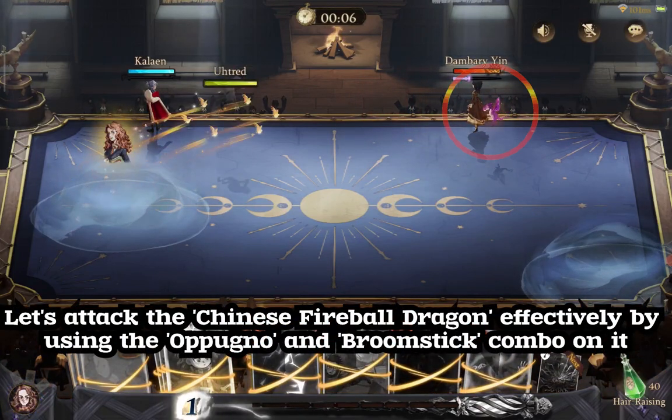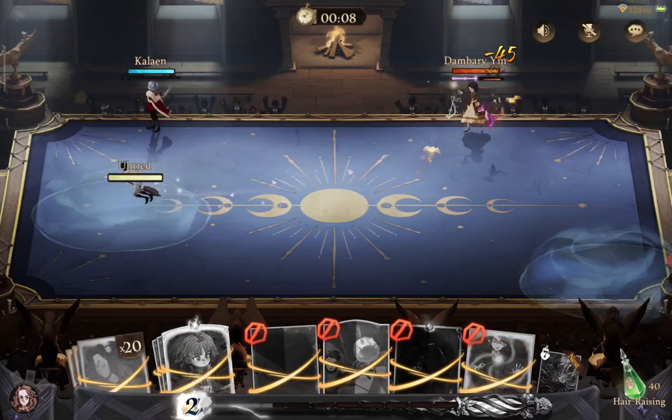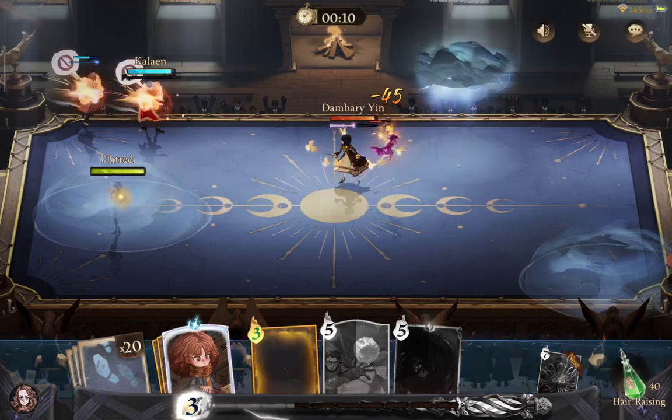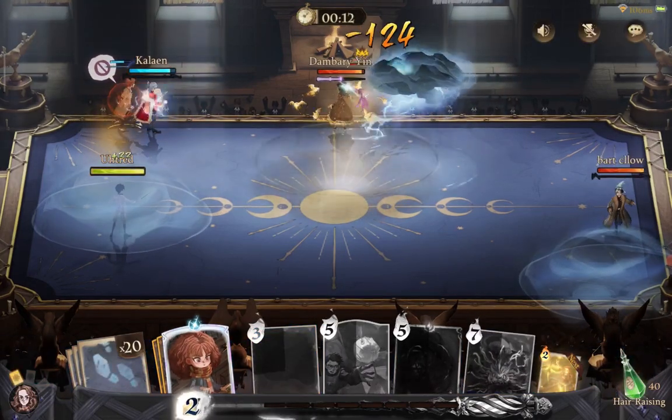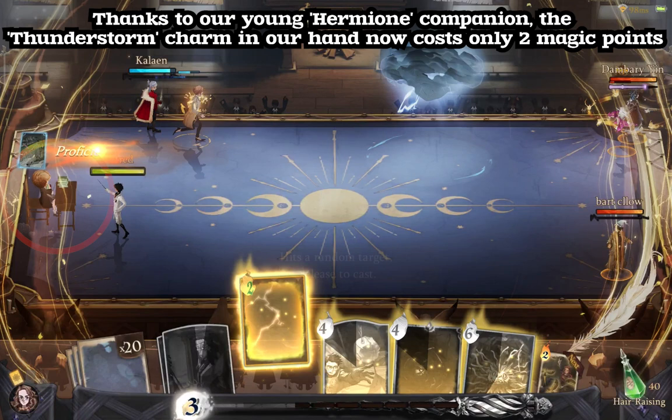Let's attack the Chinese Fireball Dragon effectively by using the Opuno and Broomstick Combo on it. Thanks to our young Hermione companion, the Thunderstorm Charm in our hand now costs only 2 magic points.